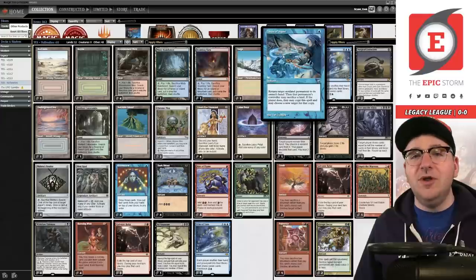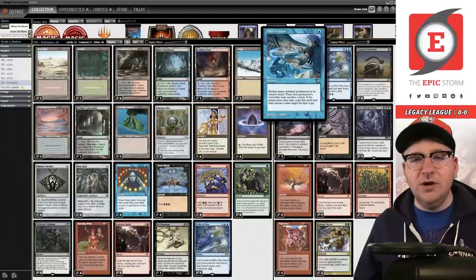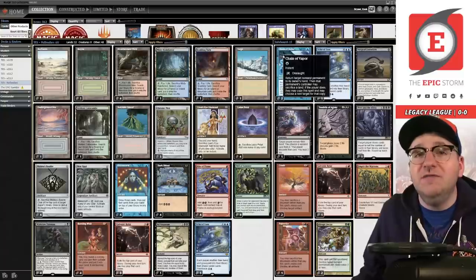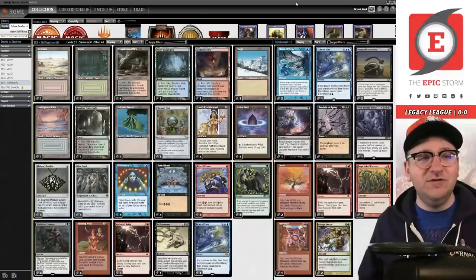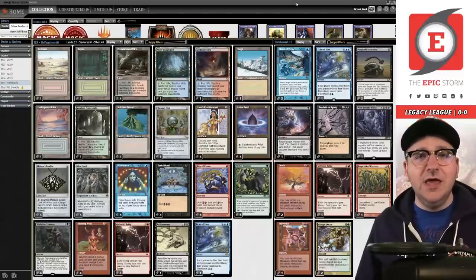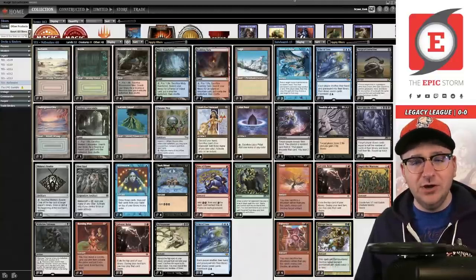You can still board in Chain of Vapor because you need it versus Oops All Spells — they lay down Leyline of Sanctity. It's still good against Black-Red Reanimator too; I'd board both copies there. This is what we're going to do tonight. I don't know how good it is, but it's something I've been wanting to try. I haven't even talked about it with Alex McKinley — I'm kind of going against everyone on this one, just testing something I think might have potential.